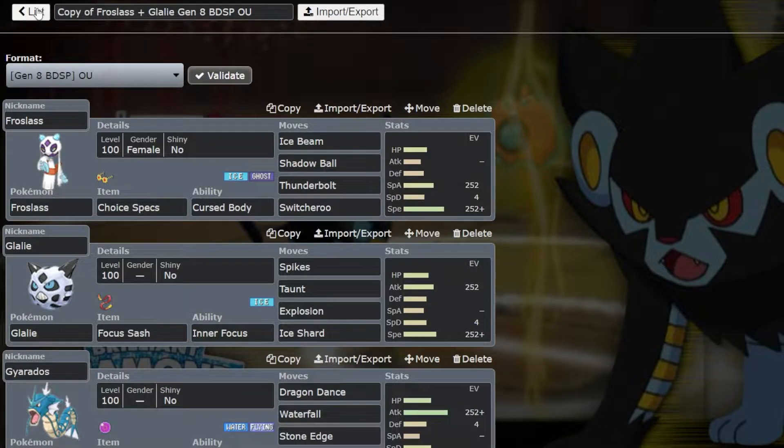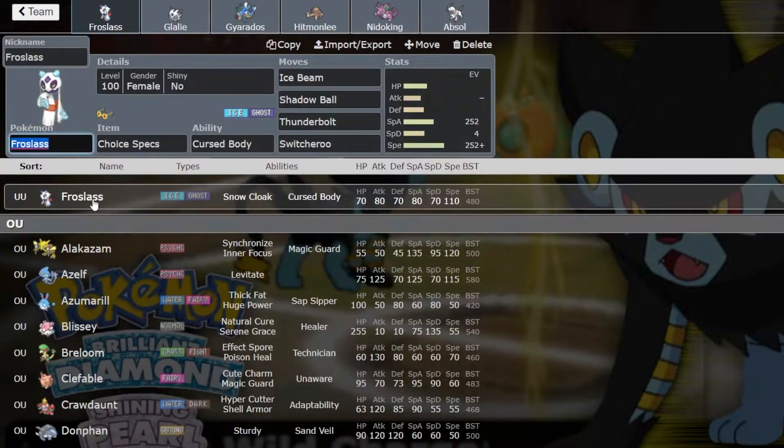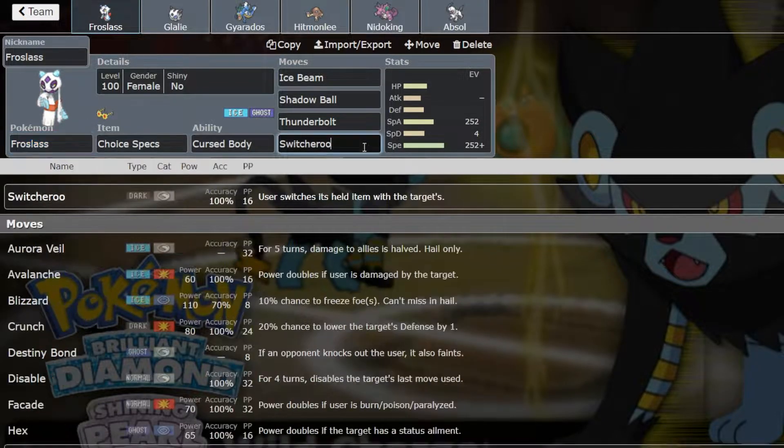I tested out a bunch of different things. This is another version I was kind of happy with, but this is the one I think I'm most happy with. It's a Choice Specs Froslass with three attacks and Switcheroo, so we can swap our Choice Specs onto somebody who doesn't want it, like a Blissey or other things.